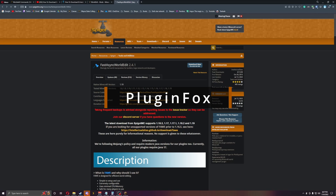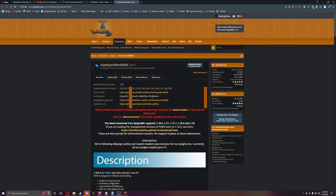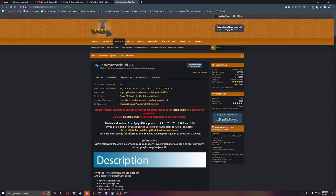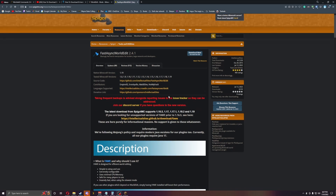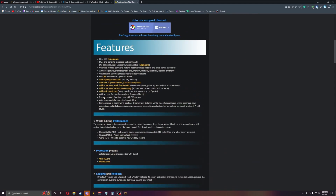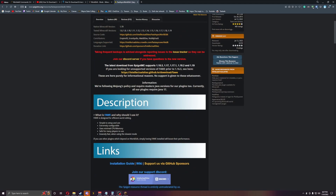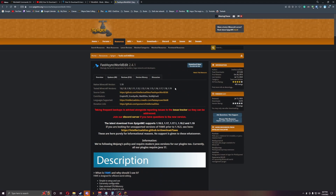Welcome everyone, this is PluginFox and today we're back with another plugin called Fast Async WorldEdit. This is exactly like a WorldEdit command — I just find this one a little bit easier to use. Sometimes this also works a lot better than the other one. But this will work with all the other ones as well, like WorldGuard, PlotSquared, all that stuff. So let's just get started right into it.